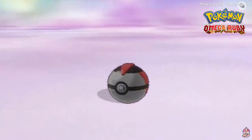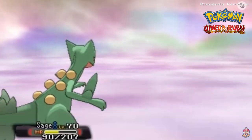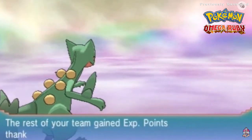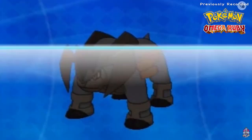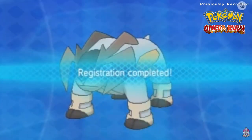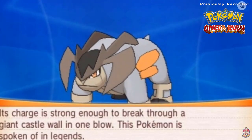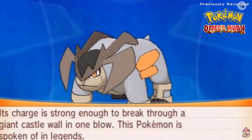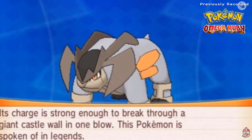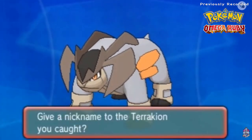Yes! There it is — we caught Terrakion! Sorry if I'm butchering the name. Terrakion is both Rock and Fighting type, six foot three, five hundred seventy three pounds of pure muscle. Its charge is strong enough to break through a giant castle wall in one blow. This Pokémon is spoken of in legends — that's pretty awesome. Another legendary Pokémon down!